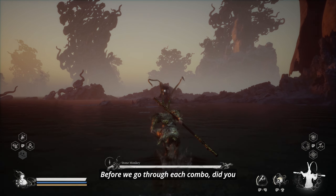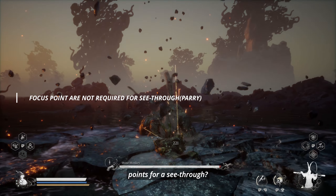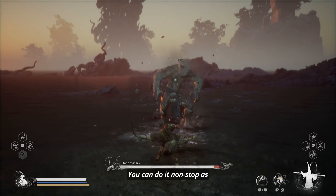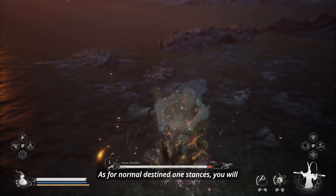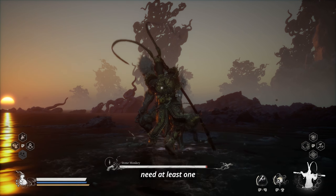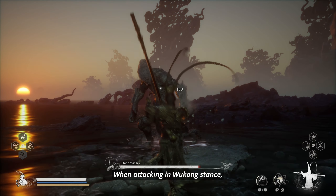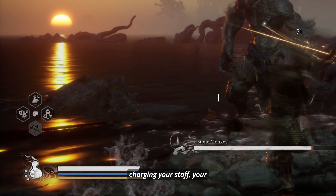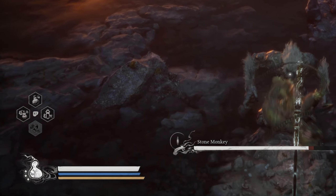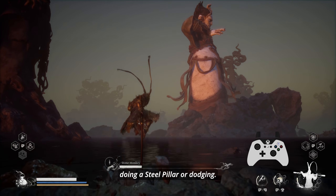Before we go through each combo — did you know with Wukong stance, you do not need any focus points for a see-through? You can do it non-stop as long as you time it right. As for normal stances, you will need at least one focus point to perform a see-through. When attacking in Wukong stance, including heavy attacks or charging your staff, your stamina does not get depleted. Your stamina only gets used if you're doing a steel pillar or dodging.